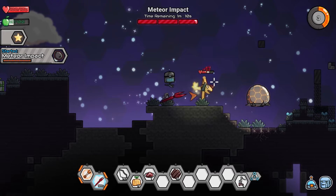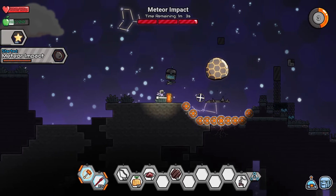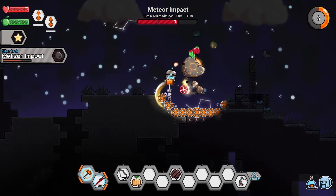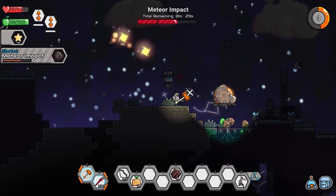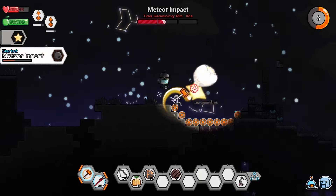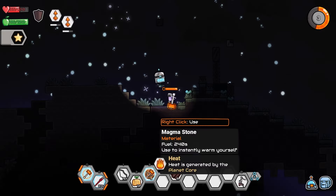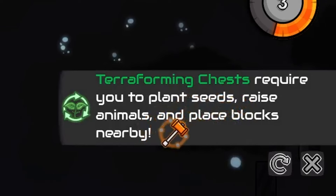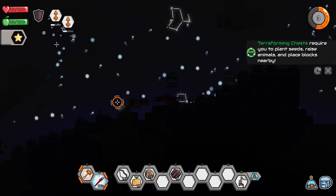Oh my gosh, this thing is ridiculously large. Oh yeah — never mind, we need our axe to do this. Oh jeez. How do you dodge those things? Oh no, we're so close to death. Ow it blew up — I forgot it does that. We got some more magma stones. Terraforming chests require you to plant seeds, raise animals, and place blocks nearby — so that's what that chest requires. The claw spear has a special ability — oh it dashes! So we can charge up our spear.